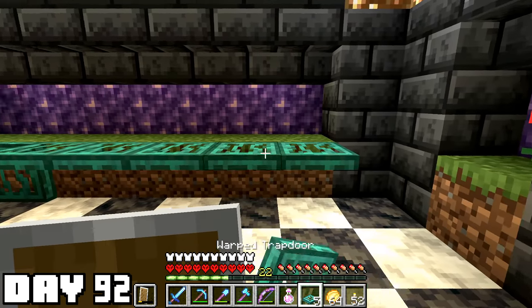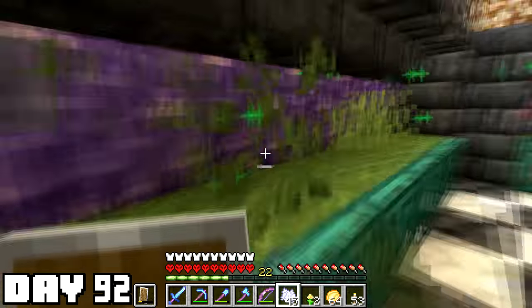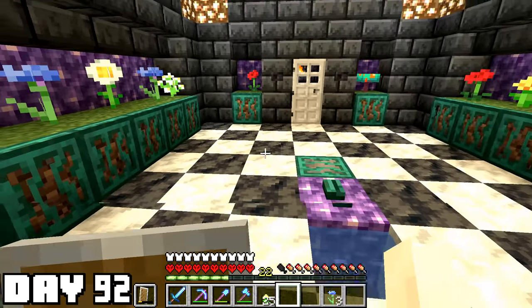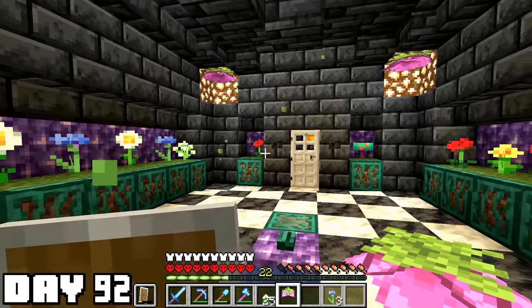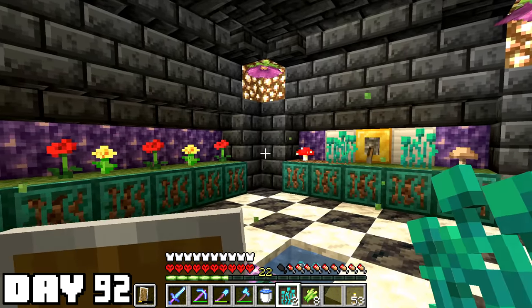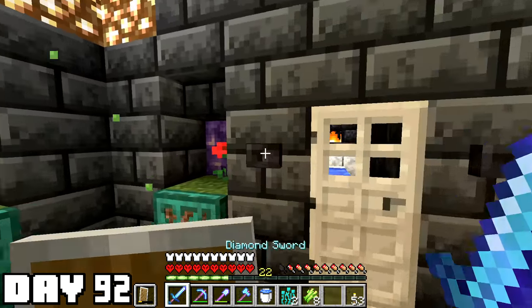Day 92, I figured was a good day to finish up the bedroom decor. I spent a lot of time bone mealing trying to get some different types of flowers — it was a long process but I got them. I don't get much greenery down in the cave and wanted to bring some of that in. I put some spore blossoms in the corners and they give off a really nice green particle effect. They would condemn your house in real life but whatever, it's Minecraft.